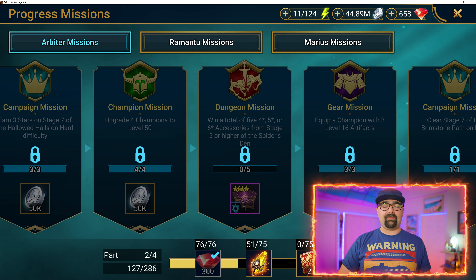I started working on Ninja. I do need to ascend him two more times, awaken him as much as I can, and get a couple more of his skills up to par. But I'm on my way there — masteries are done, got to work on some artifacts, but generally speaking he's pretty good.